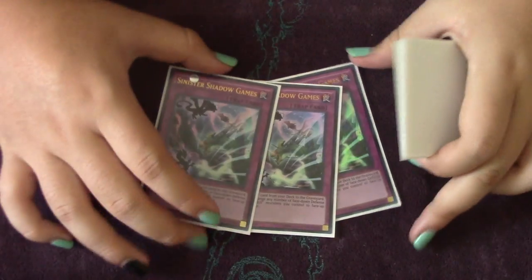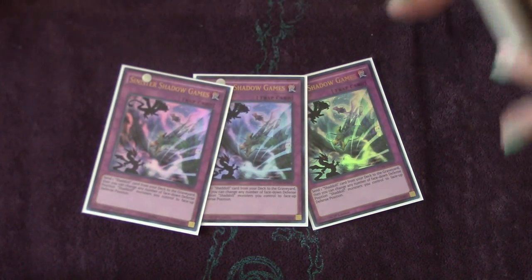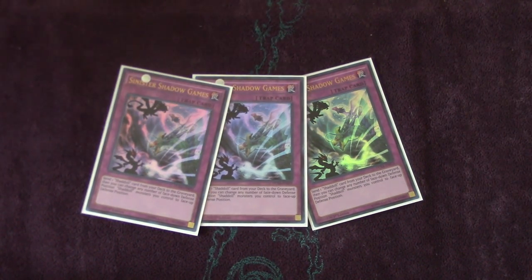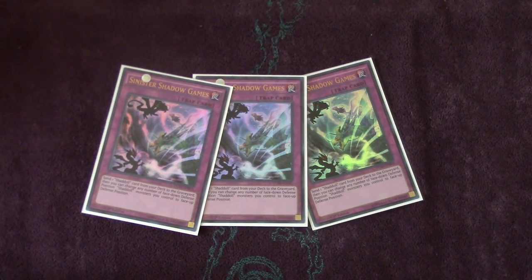Moving into the traps: we run three Shadow Games — the expensive card in the deck. We opened a case and only pulled a couple of these, which was ridiculous. Shadow Games is a card I could write paragraphs about. It can be used as an end phase MST as I mentioned earlier. It can be used to make any play you want — if you need a Falco play, or need to search with Hedgehog, you can dump Hedgehog. If you want to just draw one, you can dump a Beast. It just does everything for you, and then it flips up your Shadals as well, which is just a bonus. The possibilities are endless.